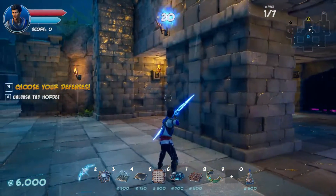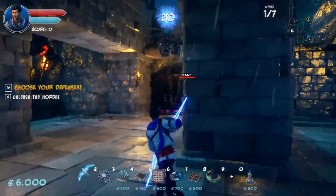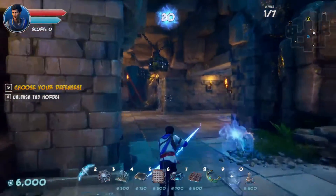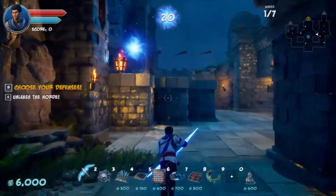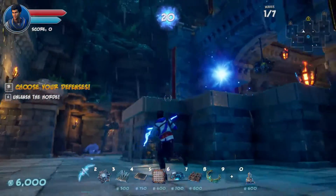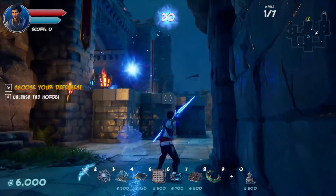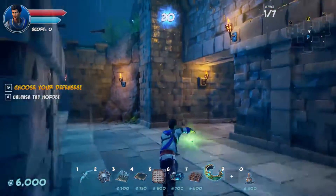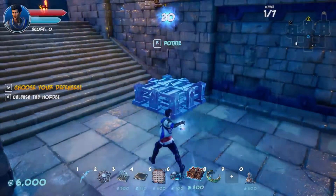So we've got Cliffside here. We've got three doors — this is our first map with three doors. One in the middle, and then one on the far side here. What I'm going to do — rather than putting archers up there — is use barricades to block one side entirely and send them all the other way.